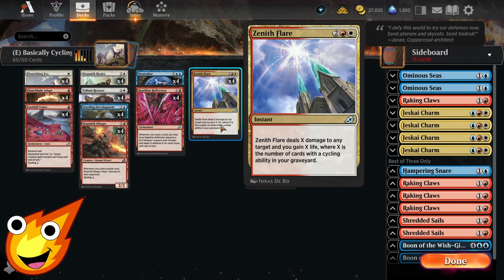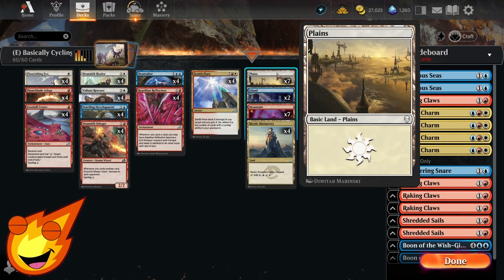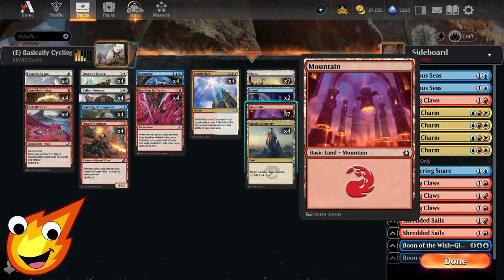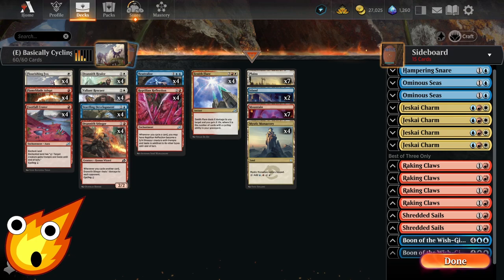As for the land base, this is an ultra-budget deck so we keep it cheap: some Plains, two Islands, some Mountains, and we take advantage of the tap land Mystic Monastery, which taps for every color we need for the deck.